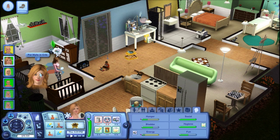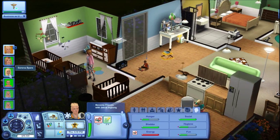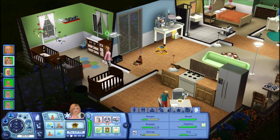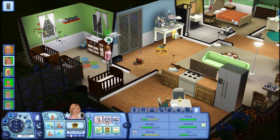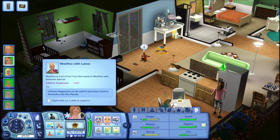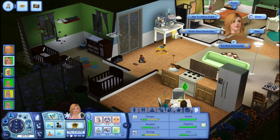Wily needs his diaper changed — we're gonna go ahead and have her do that because it's gonna be smelly in a second. Axel's sleeping so we can just go ahead and leave Axel. She isn't feeling too well — she's getting sick. I think what we're gonna do is go ahead and have her grab a quick meal and go to sleep. Actually, let's skip the woohoo and have her get a flu shot so she doesn't get the flu. Then she can go ahead and head to bed.